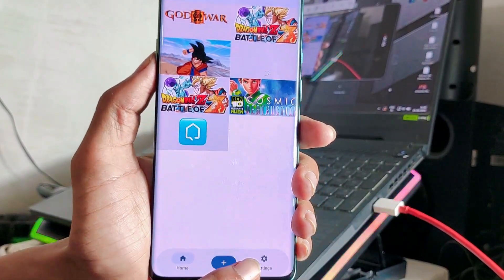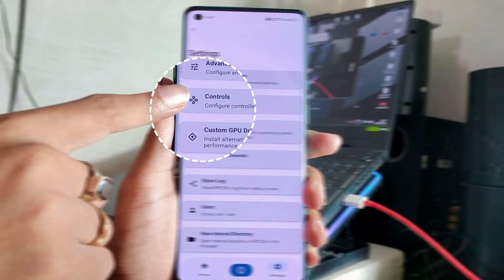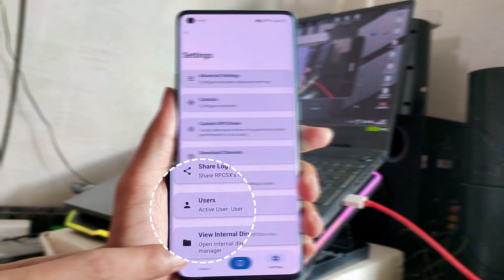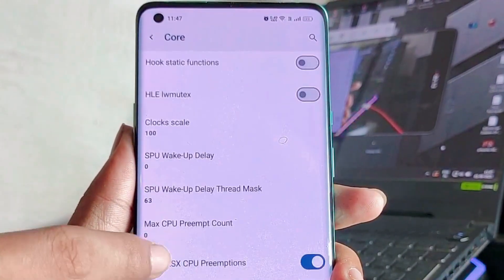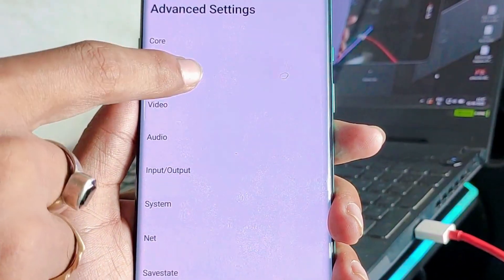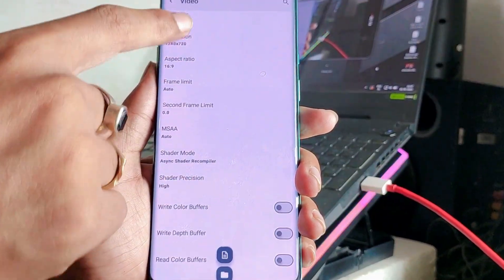First of all, RPCSX emulator got a new interface. As you can see, from here you can install ISO version and PKG version of PS3 games. Let's check whether any new options have been added under the CPU core settings, since this update has arrived almost a month ago, so we can definitely expect some notable changes.